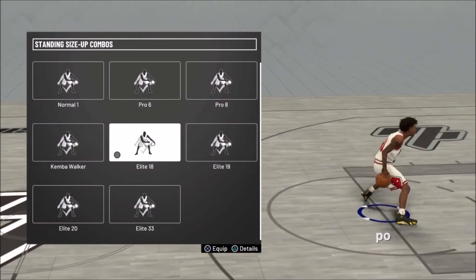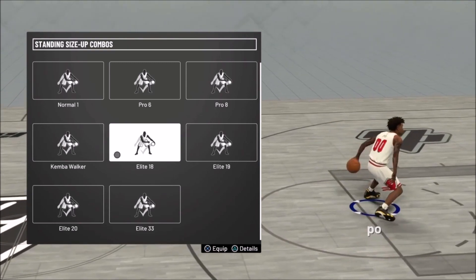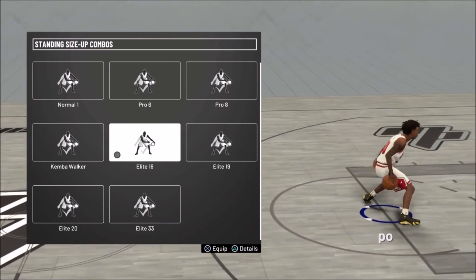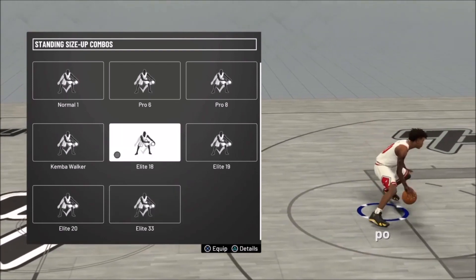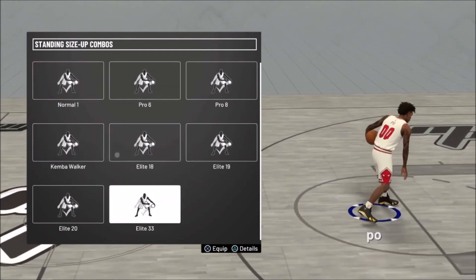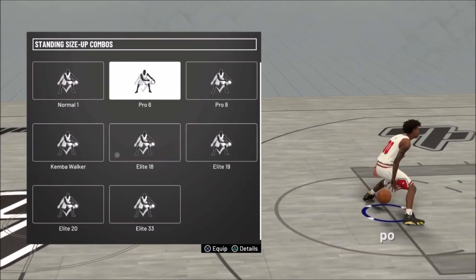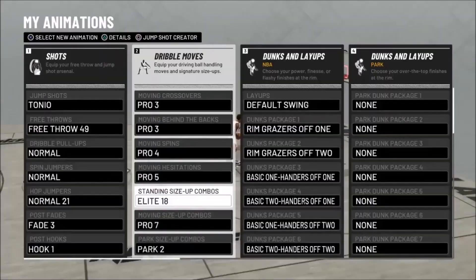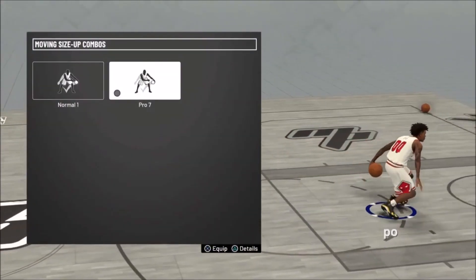I have Elite 18 right now, so the best dribbles I would say are Elite 18. You could speed boost off the first two behind the backs, and then the rest you could use to go into your combo. These are already right here but the best ones are going to be Elite 18 and Pro 6.